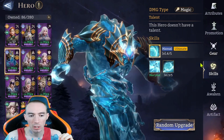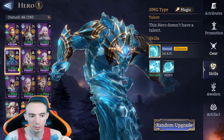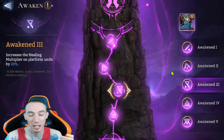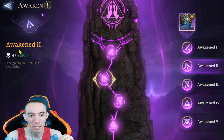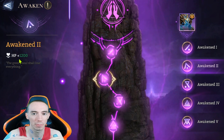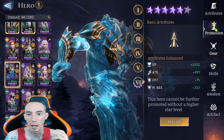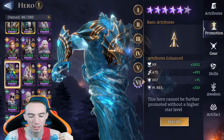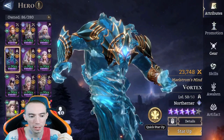The only problem we run into is for Vortex, because I do have him awakened to five. He is getting slightly more base HP because of his awakening state — he's getting that extra 1200 HP. So his numbers are going to be slightly higher at the beginning. Aside from that, they all have the same promotions — all promoted to tier 5 and at the maximum level, level 50, for both of them.